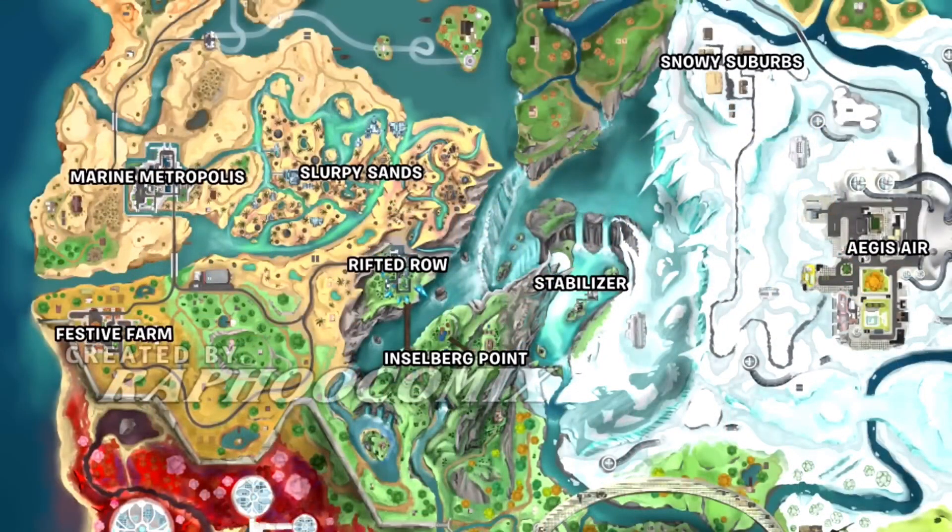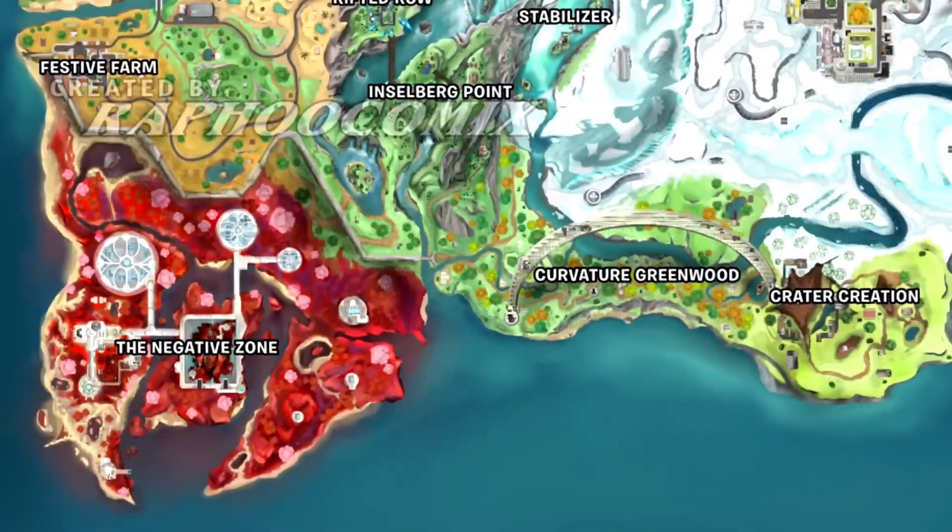A little south we've got festive farm — always got to have a good farm — and rifted row, which sounds like there's going to be tons of rifts in there. Moving further south, we've got just one POI called the negative zone. That actually looks terrifying. I'm not sure what those big almost fan-like circles are — it kind of looks like a dome. We'll have to check out his video to see what those are. It almost looks like two lobster claws coming down there — that's awesome.